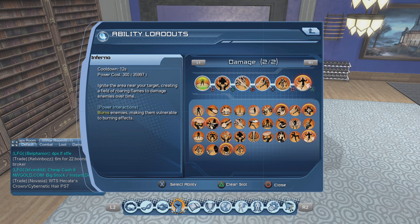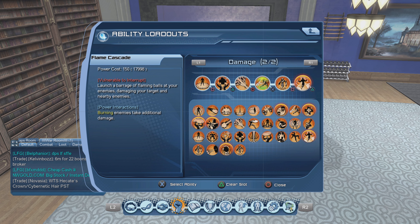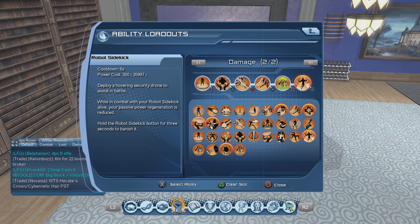These two — Inferno and Stoke Flames — you always clip them together; make sure they're always on cooldown. Then you're going to use Fire Burst and spam Flame Cascade. When Fire Burst is off cooldown again, use it, and when those two are off cooldown you clip them again. If you want more detail, look at my fire build for 2023 in the end screen video.